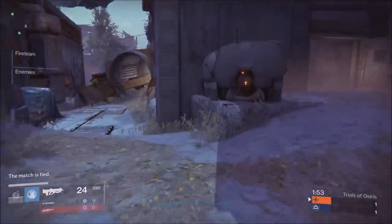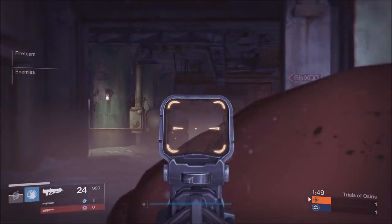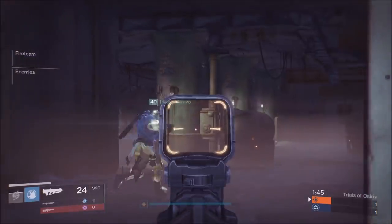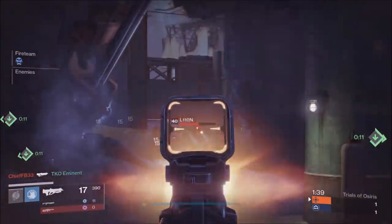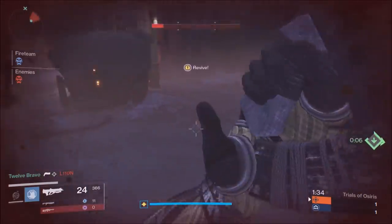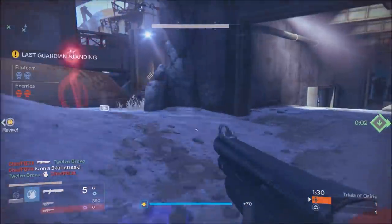The reason why I like hand cannons more than pulse rifles — and yes, that's my verdict, just my opinion — is because with hand cannons currently in the meta, you can get two body shots and a headshot. I'm talking about hand cannons like the Palindrome and the Eye of Luna. You can get two body shots, one headshot, and you can do it popping back and forth from a corner. With a pulse rifle shooting three bullets at a time, it's a little bit more difficult.